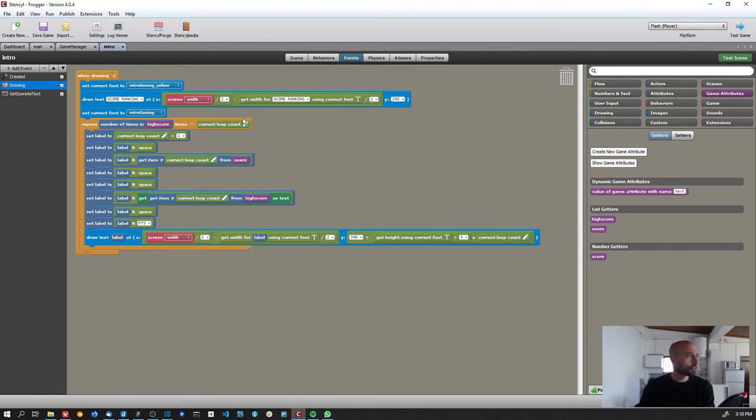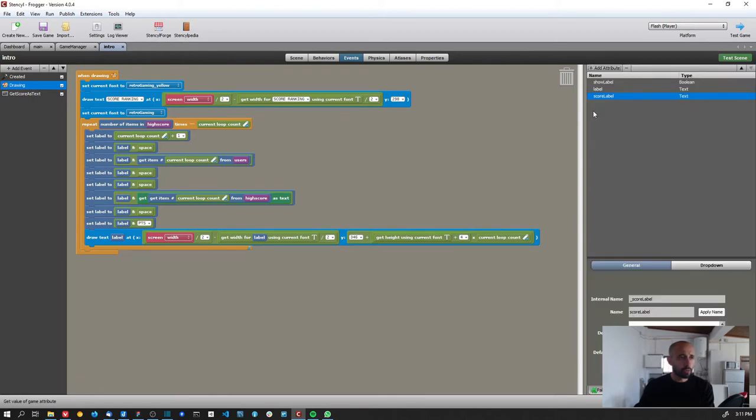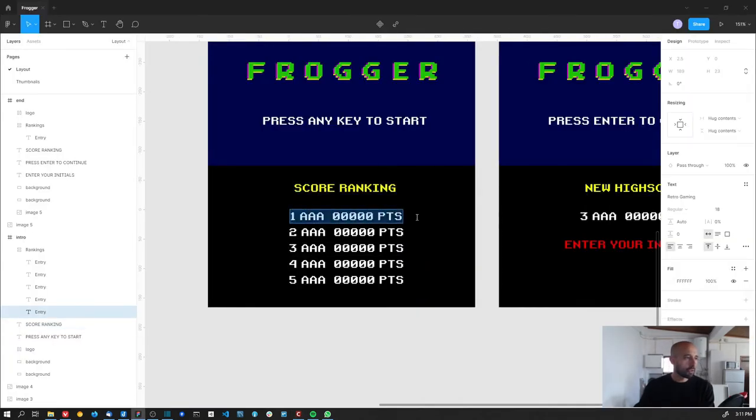I set the current font to 'retro gaming' for the white text, then I repeat by the number of items in high score — five items — iterating through each one. I created an attribute called 'label,' and what I'm doing is building one label per row combining the rank number, initials, score, and 'points' text all as a single variable.